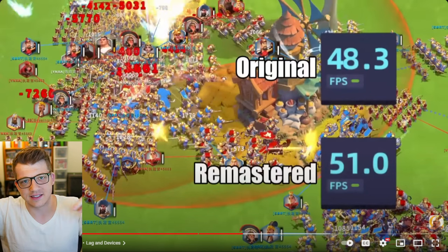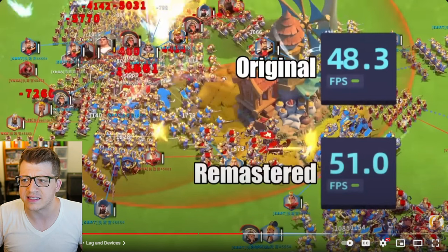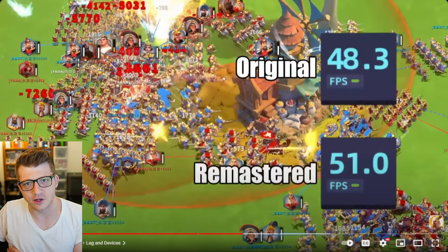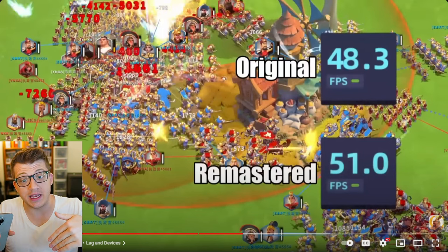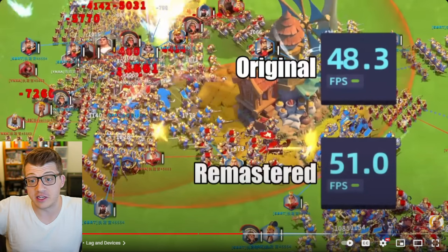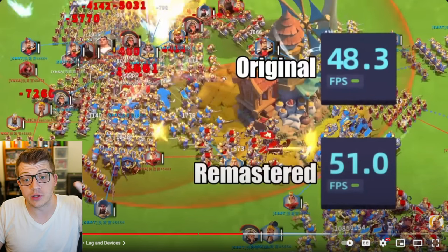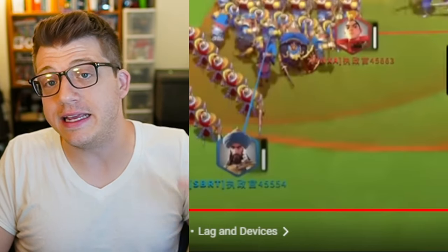Graphics aren't being rendered across the server connection — the server is not rendering the graphics. The graphics are rendered by the processor on your phone. All the data on the back end — skill damage, attack damage, battle formulas, troop positioning — as far as I can tell, none of that is changing. So the data you're sending to and from the server shouldn't really change, meaning better graphics don't necessarily mean worse lag.